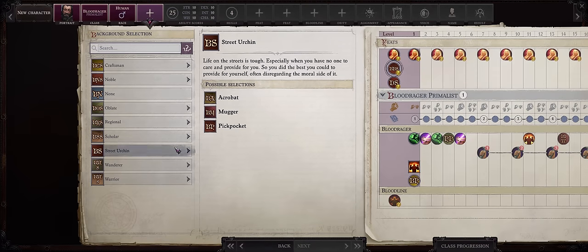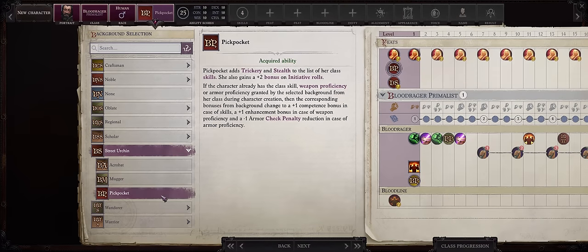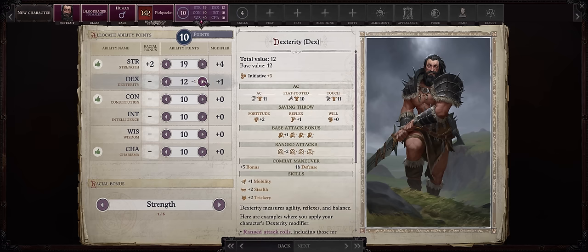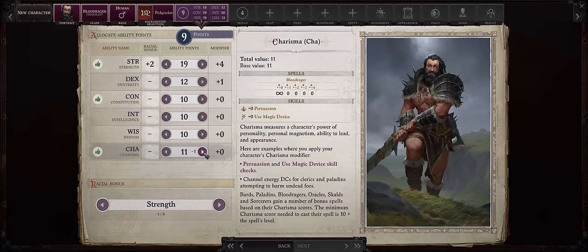For background, the usual Street Urchin and Pickpocket for the bonus initiative. For ability point allocation, Strength is the way to go — we want it as high as possible. Some Dexterity just for attacks of opportunity. Wealth Charisma is certainly more than enough; you can get the rest through headbands. You only need 14 to cast all of your Blood Rager spells anyway.